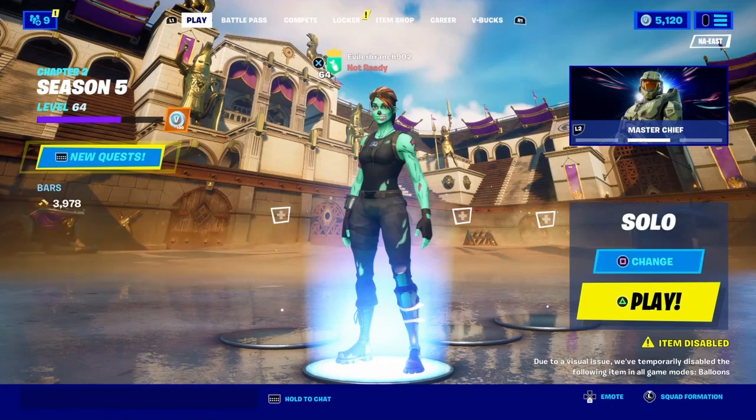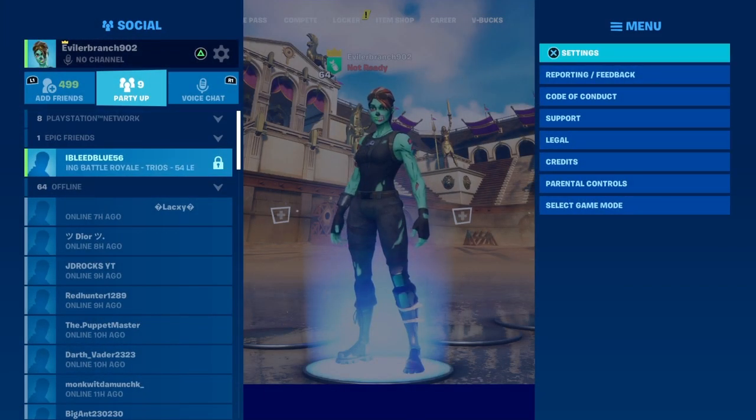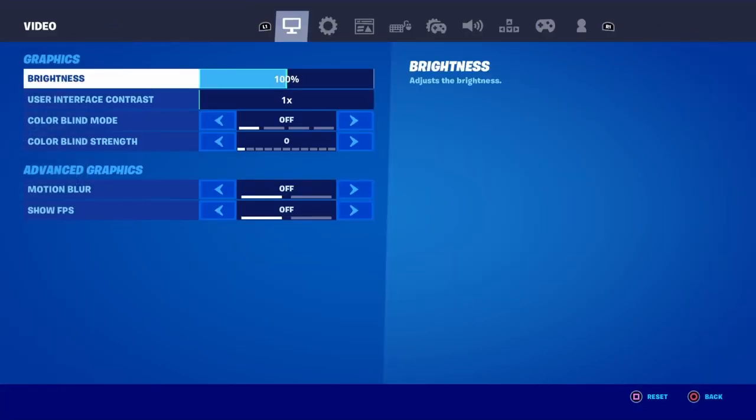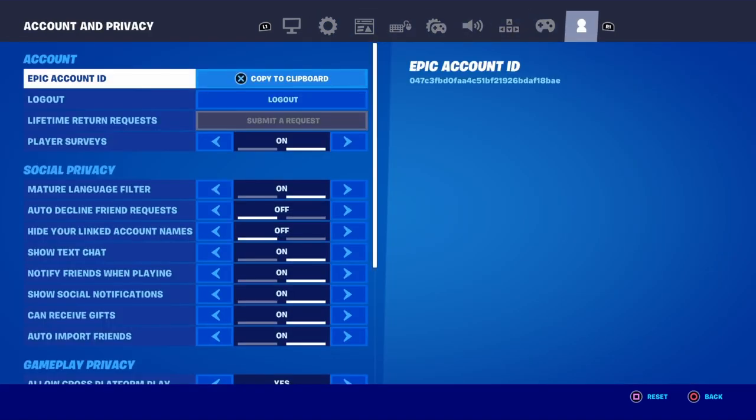Next, we're going to open up the pause menu and go over to settings. Click on settings, then scroll all the way over to the right tab until it says Account and Privacy.